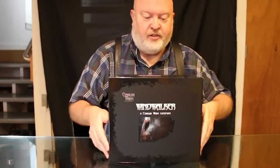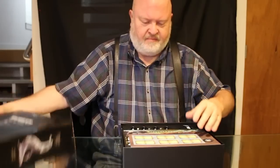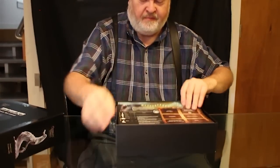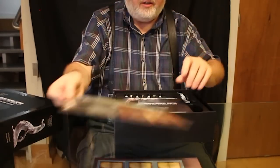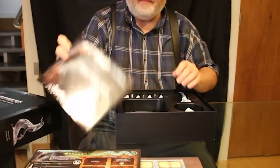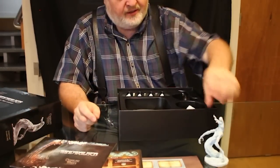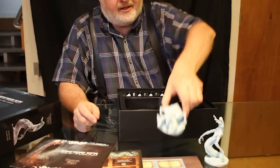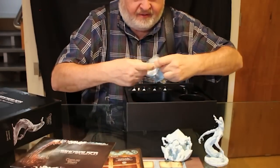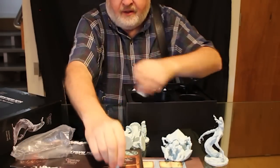Windwalker expansion. Spell books and the glyph marker. Faction card. Tips and tricks for playing Windwalker. And of course Ithaqua himself in all his glory, and his little buddy Rontagoth.